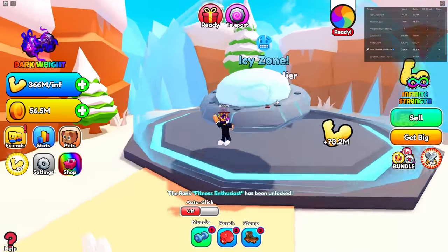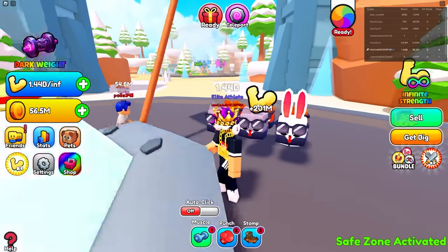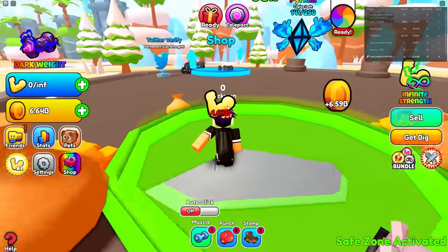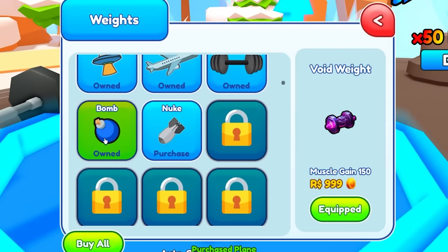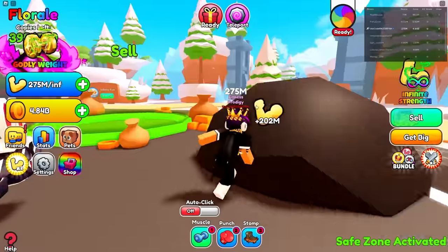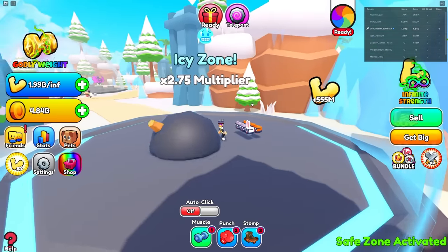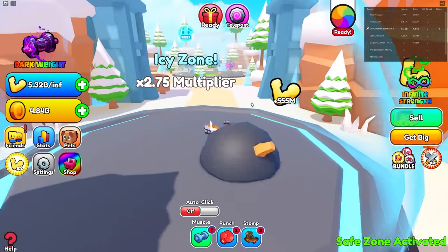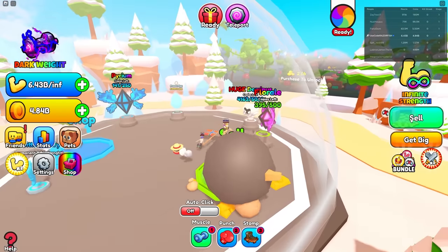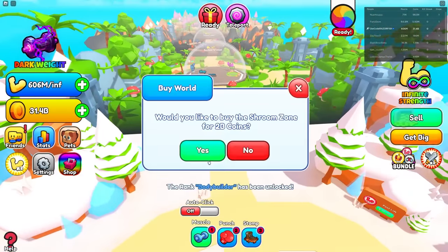Just with the UFO I'm already at billions of strength. I got 6 billion coins — how much better could I get? I'm already to the bomb, then we got the nuke. In the icy zone I get 555 million every time. With the VIP zone it'd be even more, but it sucks that there's no VIP zone in each area — you have to keep going back to the first world. I got 30 billion coins. We're gonna unlock the next area. We got a better multiplier here — 3.4x.